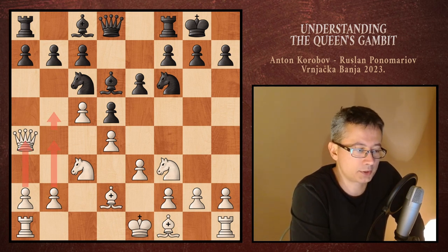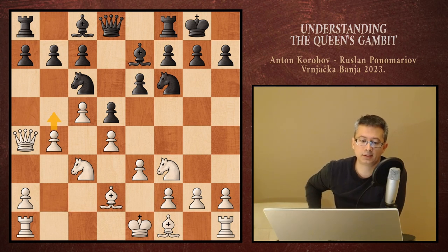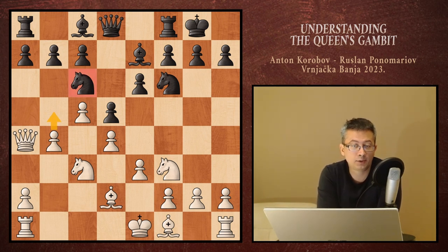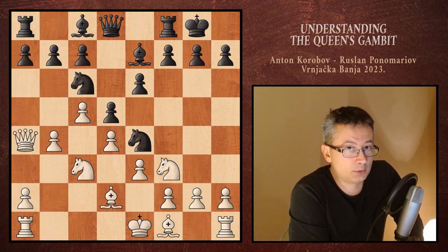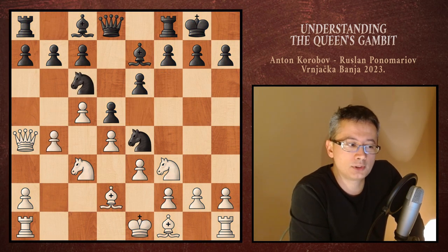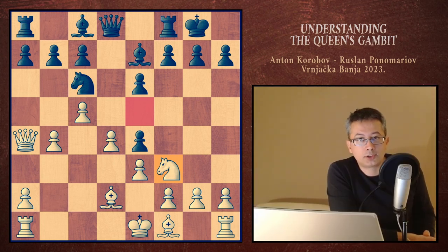The bishop retreats to the only remaining square and white immediately plays b4. The reasoning is that as soon as b5 happens and the knight from c6 is dislodged, there is one piece less supporting the e5 pawn break. Black jumps with another piece to e4, thinking that in case of trading, the f3 knight needs to go, meaning the e5 square is going to be less protected by white. You see how it is all revolving around the e5 square. High-level chess is often about winning a single square, just like this.